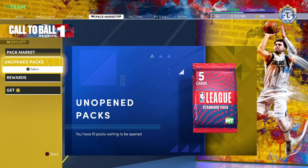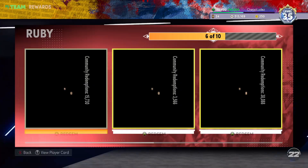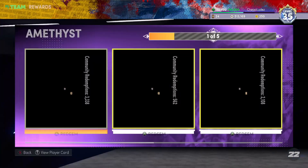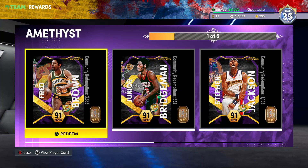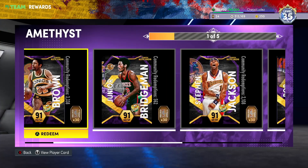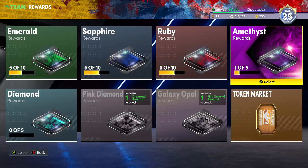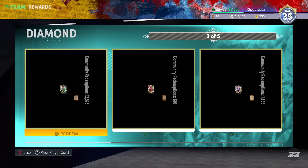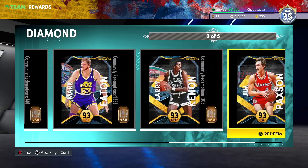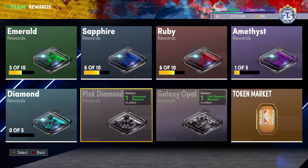Let's check some cards I don't have that you could use. In the ruby tier: Ron Harper if you're looking for more defense. I wouldn't use Tiago Splitter no matter what. In the amethyst tier: Fred Brown, Stephen Jackson, Jr. Bridgeman, Bob McAdoo, Serge Ibaka — obviously my personal favorite — any of those five will be good. Diamond tier: Kyrie and Tom Chambers can be used.